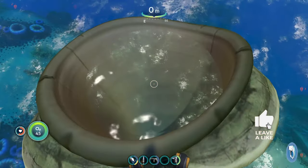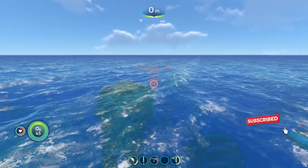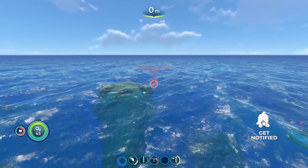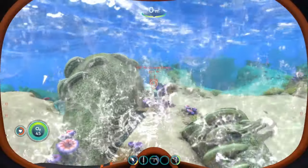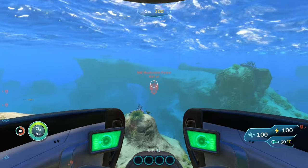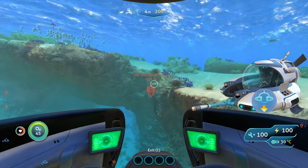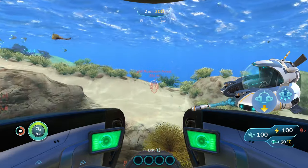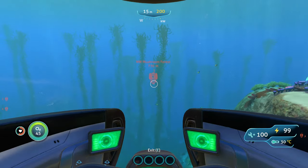To reach the next biome we're going to start from the giant coral to the surface of the water again. From here we're going to head about two and a half notches to the left of northwest until we reach the Northwestern Mushroom Forest. Going here you're going to bring your Seamoth with a Mark 1 or Mark 2 depth module, and also your perimeter defense like last time. You can bring your stasis rifle but you don't really need it as much as you did for the last spot.